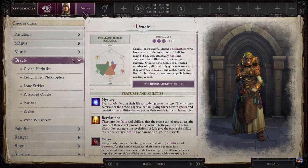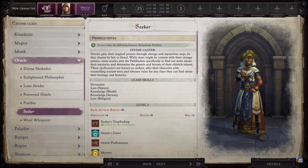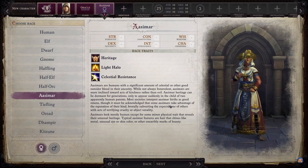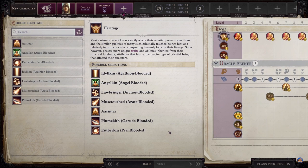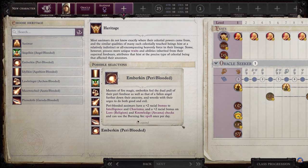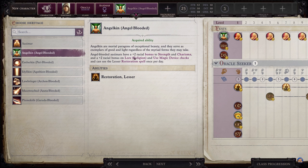Moving on to race selection, you'll want to go with Aasimar, which also fits the roleplay aspect of this build since you're going down the Angel Mythic Path. For your heritage, pick Angelkin. This gives you a +2 racial bonus to Strength and Charisma — your primary stats — plus a +2 racial bonus on Lore: Religion and Use Magic Device checks, and you can use Lesser Restoration once per day.